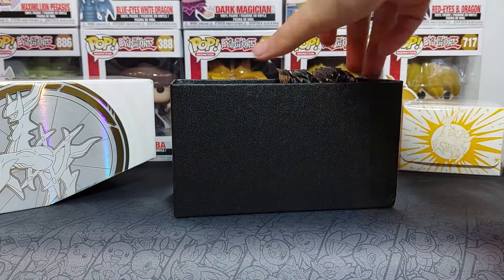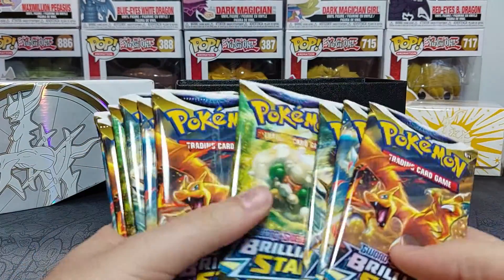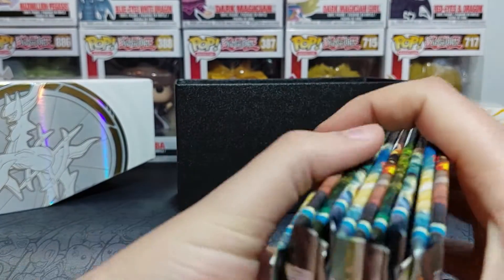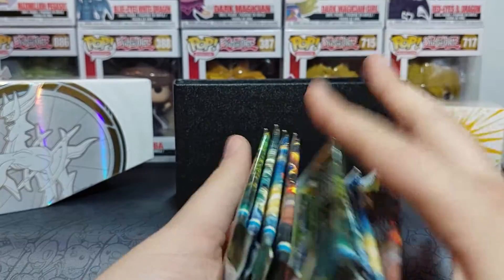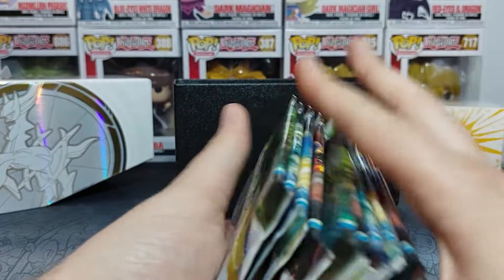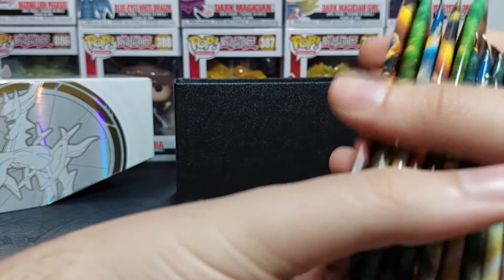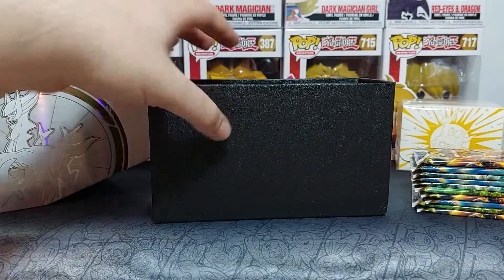Instead of the usual eight packs you get ten — one, two, three, four, five, six, seven, eight, nine, ten — all in perfect order by character artwork. I'm going to open them shuffled to create some chaos. Maybe that'll make us lucky. As the princess would say, Schrödinger's pack — it's not decided until you open it. She's very lucky with her packs, so who's to say, maybe it's true.